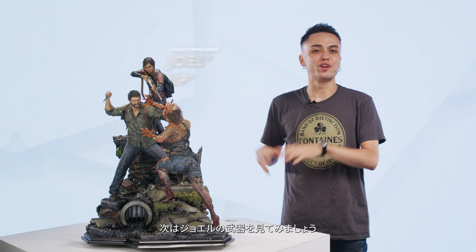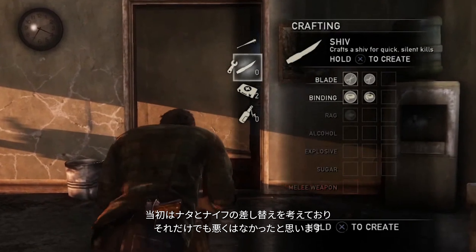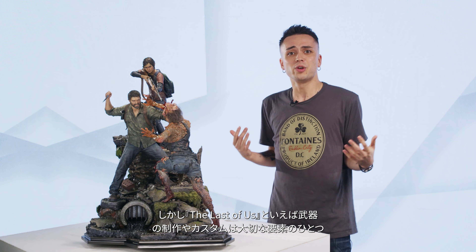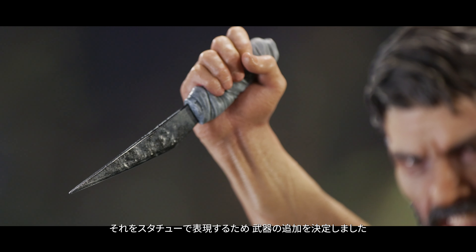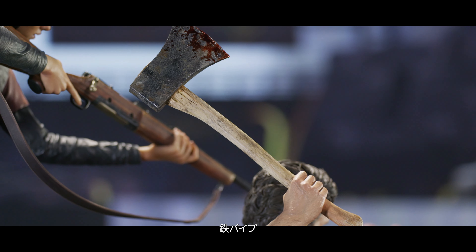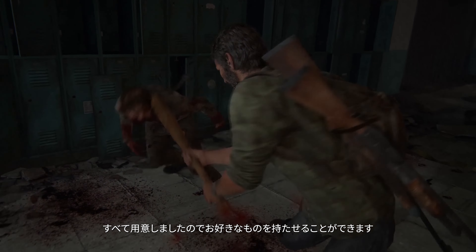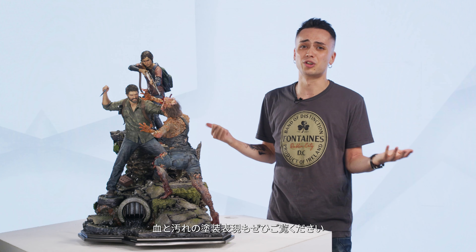Moving on, we've got Joel's weapons. In the game, you're able to craft and customize your weapons, and we wanted that to come through in the statue as well. Before, we only had the machete and the shiv, which were nice and all — we added more wear and grime to them. But what about a baseball bat? An axe? How about a pipe? We have all those options for you, and now you can display your favorite weapon of choice. Mine's the pipe, and with all the blood and grime on it, it looks like it's bashed an infected or two.